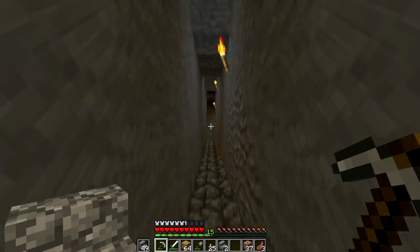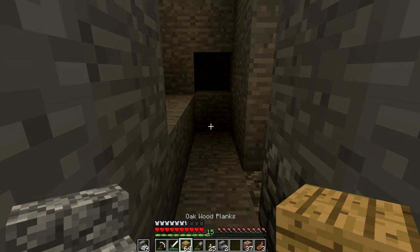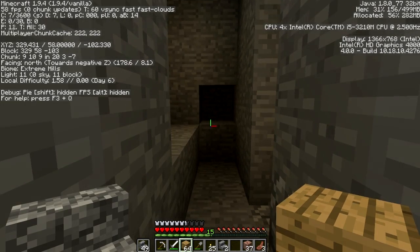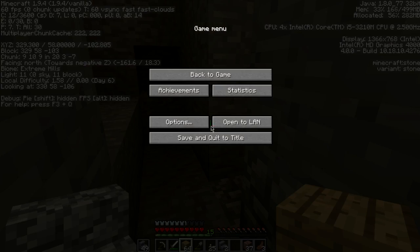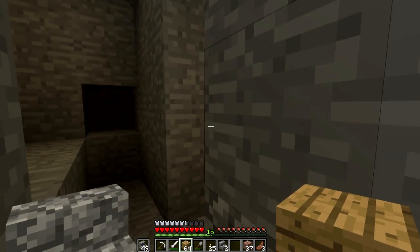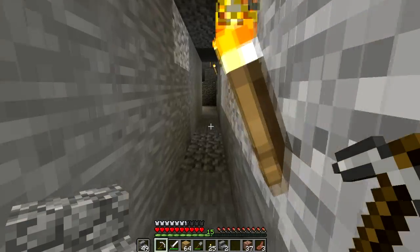So we've made this little mine shaft, not too deep as you can see. Let's look at how deep we are — we're at 58. We could go deeper if we needed diamonds, but let's go check out this cave over here and strip it of all its precious materials.